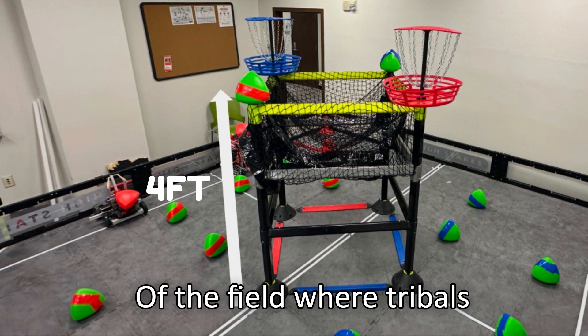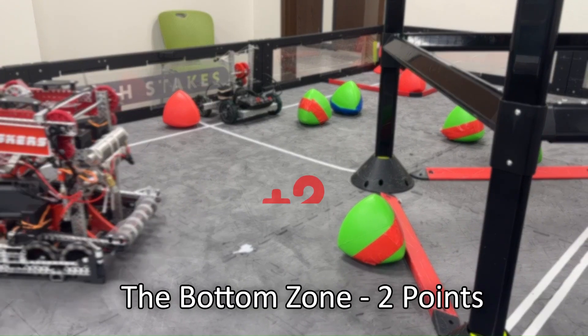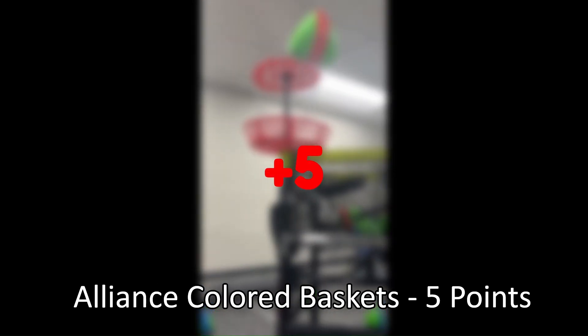There is a 4-foot tower in the center of the field where tri-balls can be scored in one of three areas: the bottom zone worth 2 points, the high zone worth 5 points, and the alliance-colored baskets also worth 5 points.